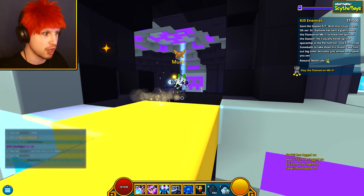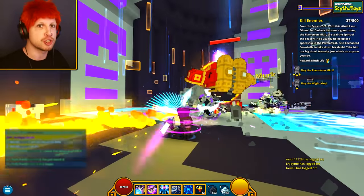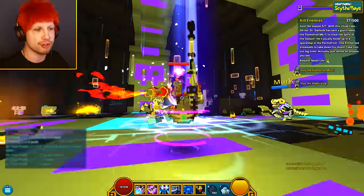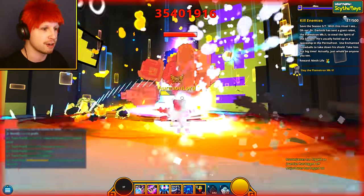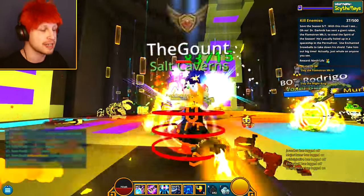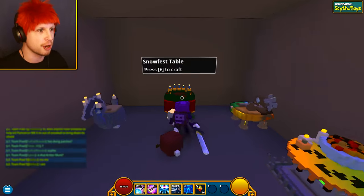Defeating the boss is a whole other story into itself because this is actually one of the strongest enemies in the entire game. I might even argue that it's stronger than some Ultra Tower bosses, because of the amount of group that's actually required to fight this thing. Not only does it have insane stats, it's invincible unless you end up throwing enchanted snowballs at it.